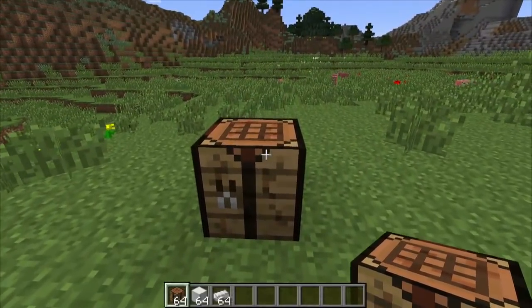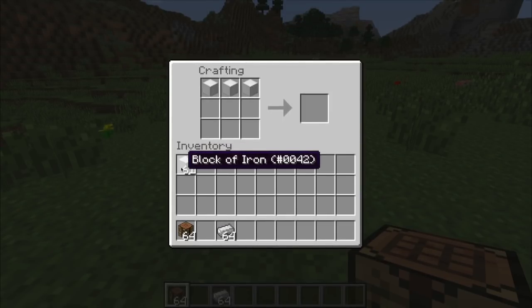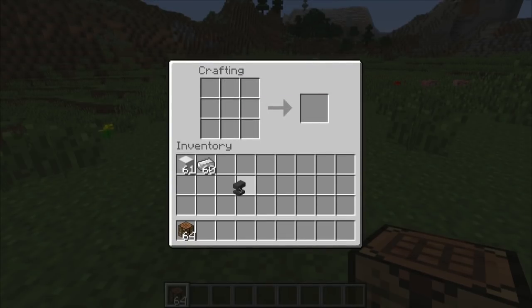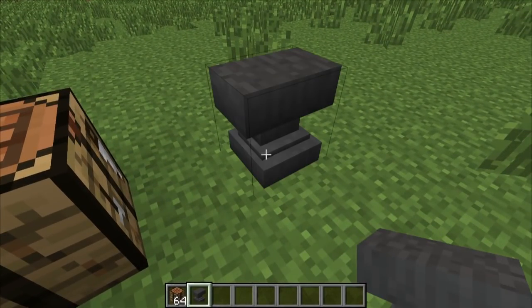So first, what is the recipe for an anvil? Open up a crafting table. You're going to put three iron blocks on the top and then four iron ingots on the bottom. Think of this as the head of the anvil and this is the base of the anvil down here. And then you are given an anvil. When you throw it on the ground you hear a very satisfying ka-ching.